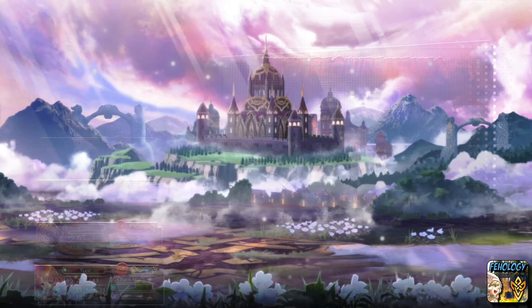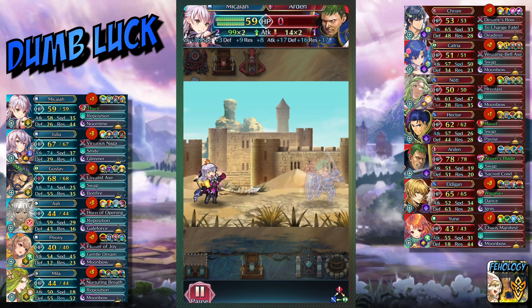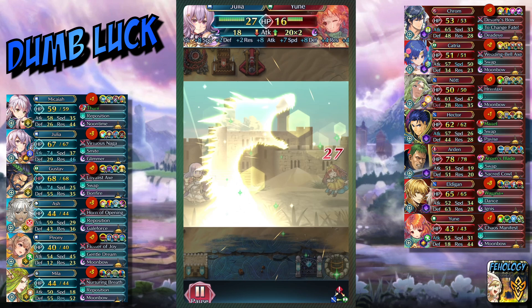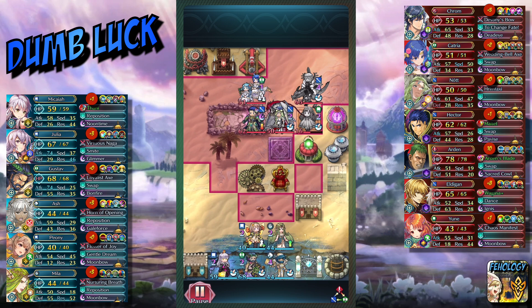Sometimes you win matches that you have no business winning, and this is one of those matches. This is OG Magaya, and she one-shots Arden and laughs at him. I spent this entire replay wondering how in the world I won this. The problem is they didn't take enough units off the board, so triangle attack is still in effect. Still, Yoon doubling Julia seemed like a non-starter — this is Julia bonus season — but then she gets danced, she has Moonbow procced, and Yoon!